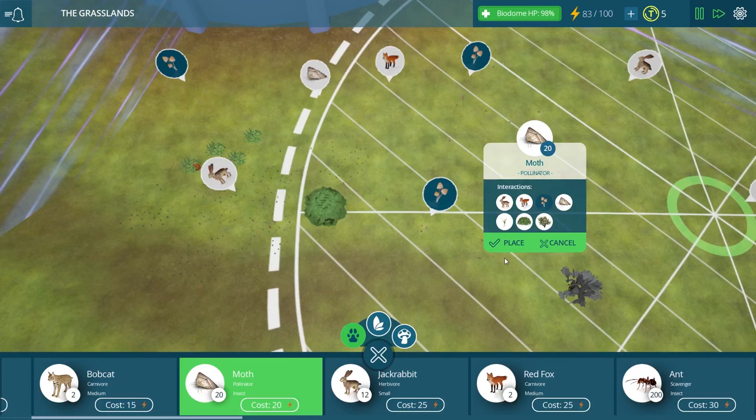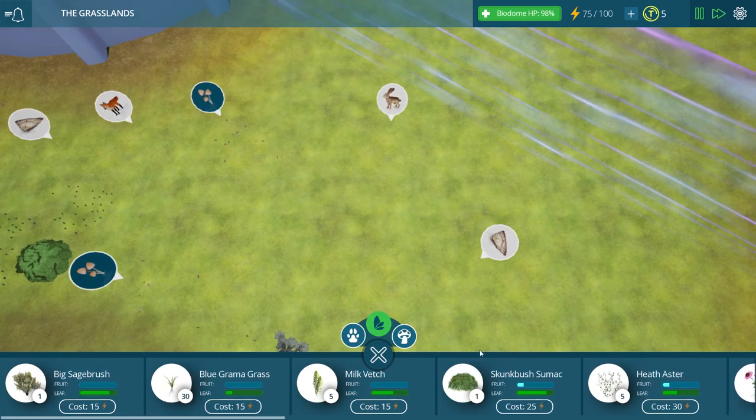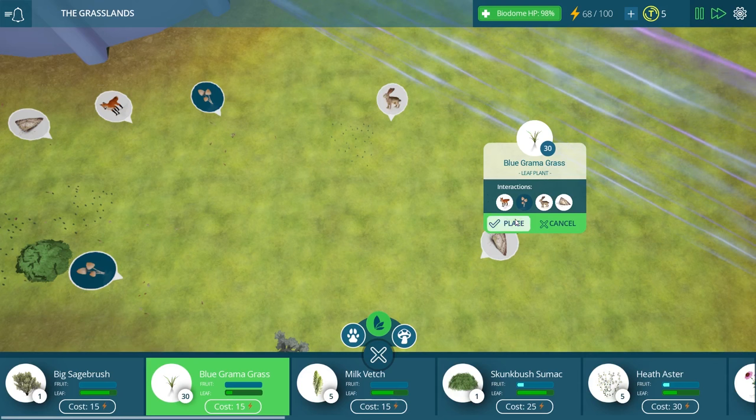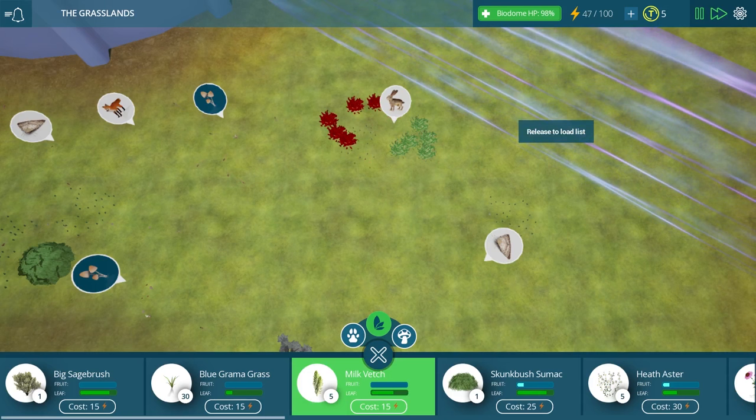We should probably give these guys a little something to munch on, because I just realized I didn't put any plants near the poor jackrabbits over here. Let's get them some grass. There we go — some of those. I think that's good. The moths could use some too, and we'll put some milk vetch next to them.